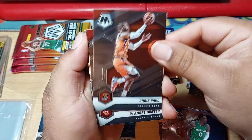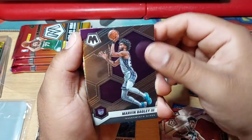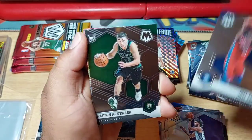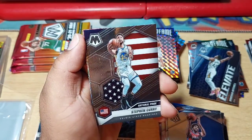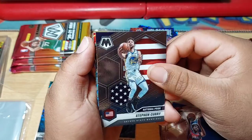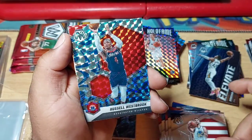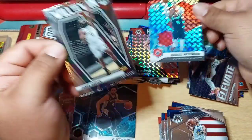Four more packs, we're almost done guys. We got Chris Paul, DeAndre Hunter, Marvin Bagley, Joel Embiid, Peyton Pritchard — nice. Steph Curry for the National Pride. Russell Westbrook, and a Will to Win James Harden.